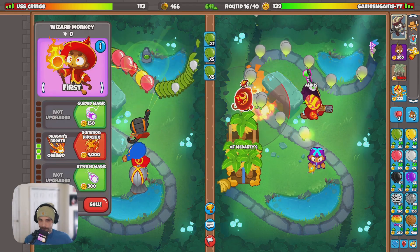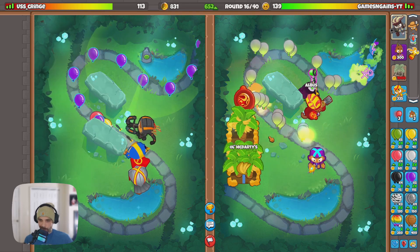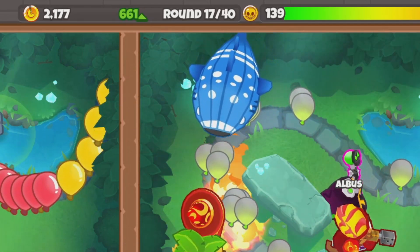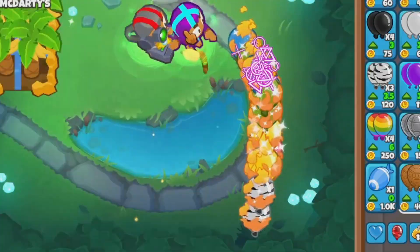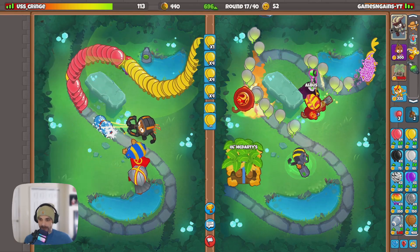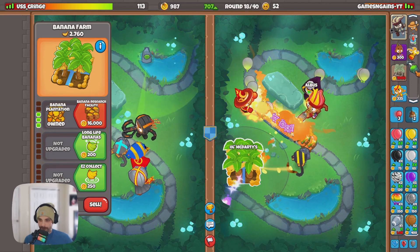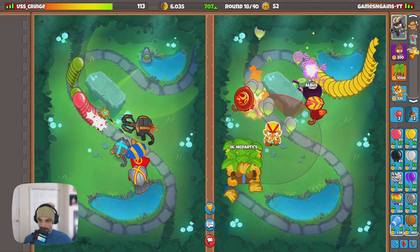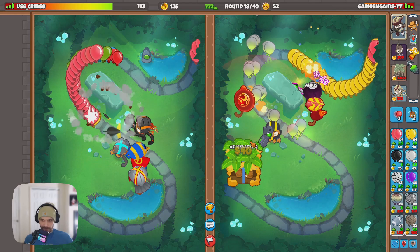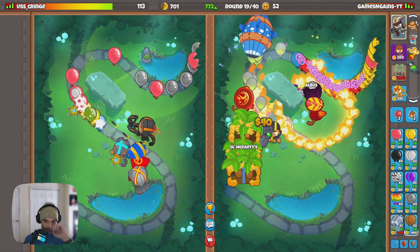I might end up deleting the boomerang and going for a middle path one if I absolutely have to. Round 17 is here — let's see if he rushes me. We somehow stopped that! I didn't even get my middle path down. The middle path wizard is so good against ceramics, it's insane. Our farm game is terrible though. I'm going to try to keep farming — I assume he'll try to continuously rush us. I might end up just sending a fortified BFB.